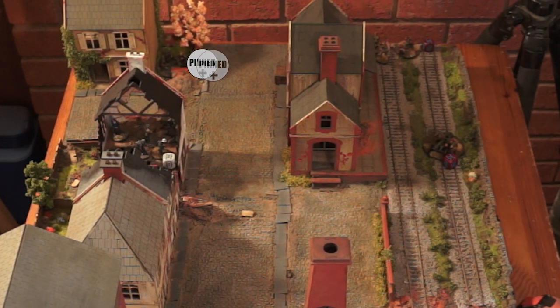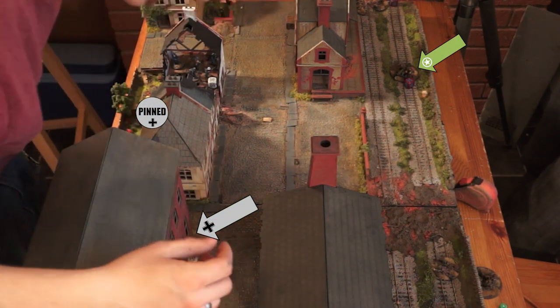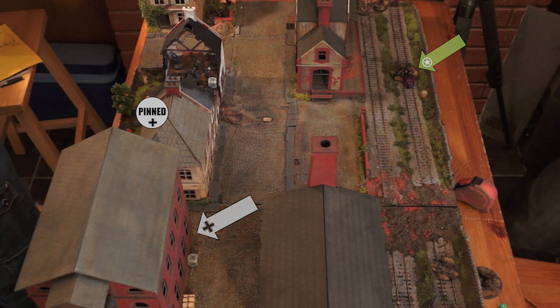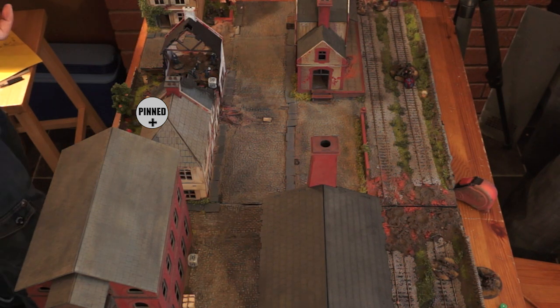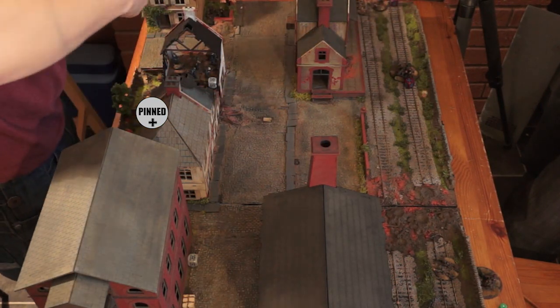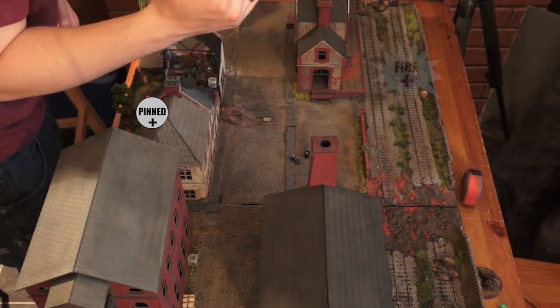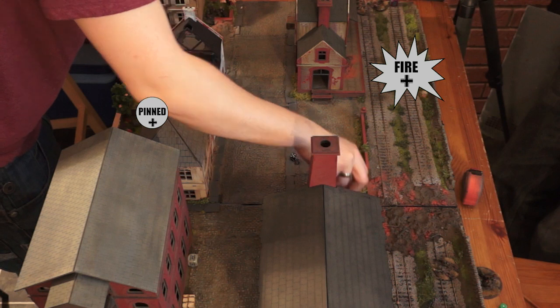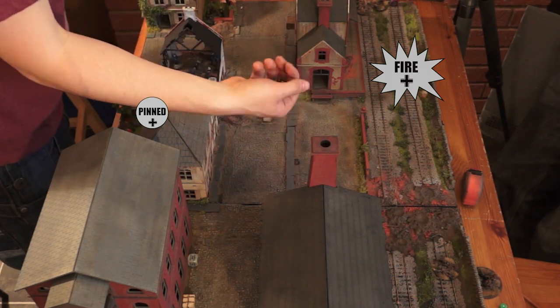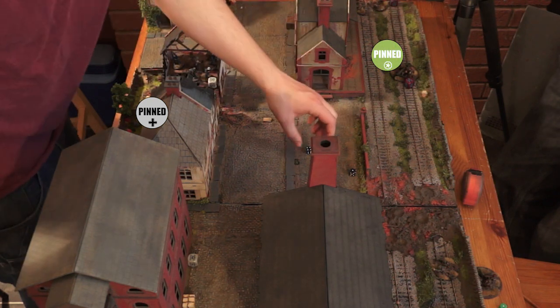Kev is rolling really badly but manages to pin the mortar again — it now has two pins. Matt gets the dice and uses his SS in the building to fire on the howitzer. He fires, pins it, and kills one man. Well done, Matt.